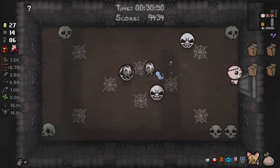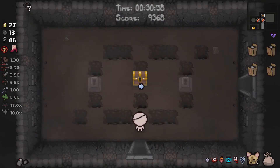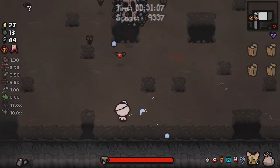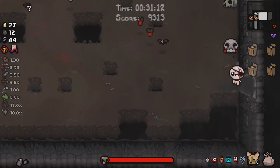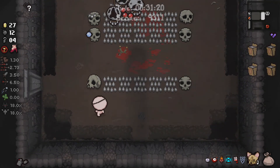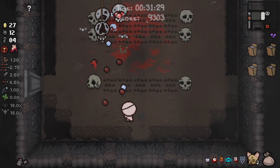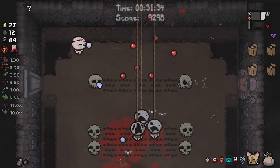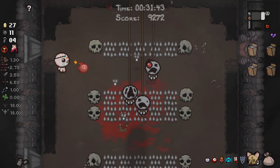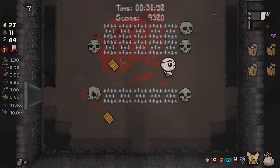We've got a couple of these but we're going to leave those. Oh no, dead end. Bomb bomb bomb bomb bomb — I don't care, just take the hit and run. I'm just getting sick of it now, I just want to leave. Oh well, I'll take it — final floor. Red patch is not great. Not another Dookie. I'm just going to leave — see ya, suckers. I've got 12 bombs, I might as well use them. Hello boss. Can we get past these guys? I'd rather not use any of my good items. I want to keep Proptosis, Sacred Heart, and Cricket's Head.